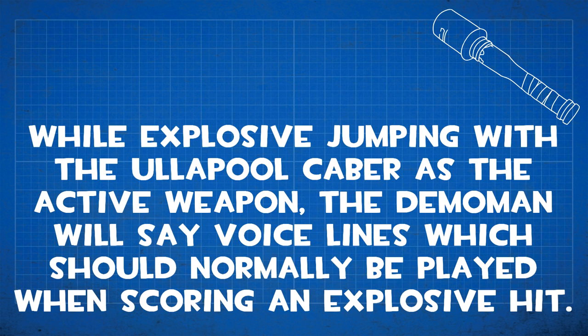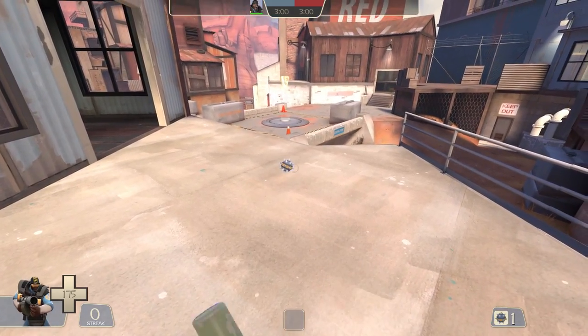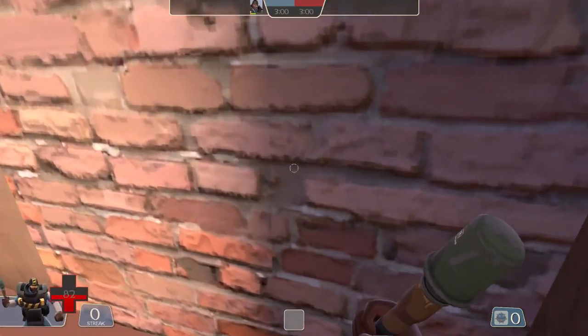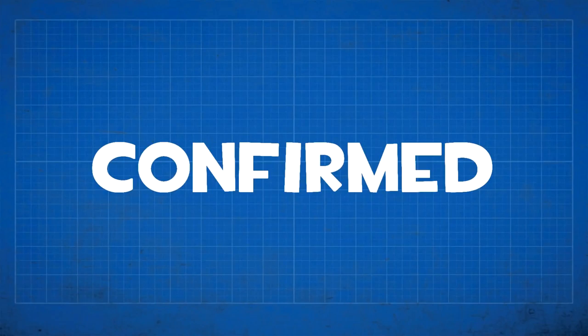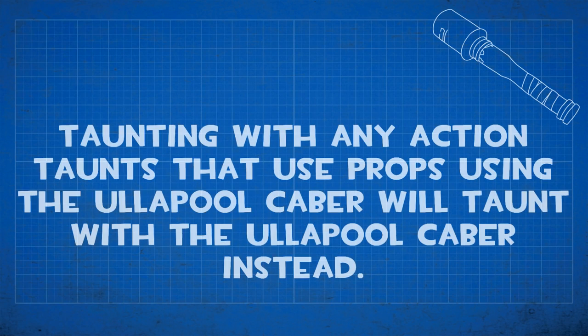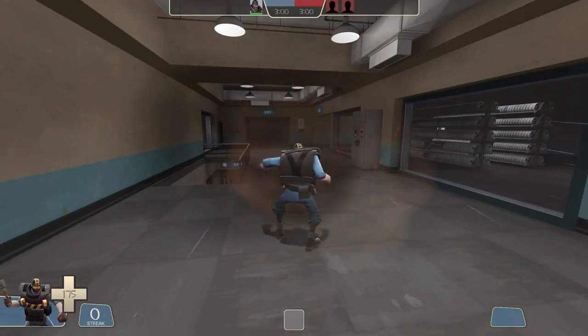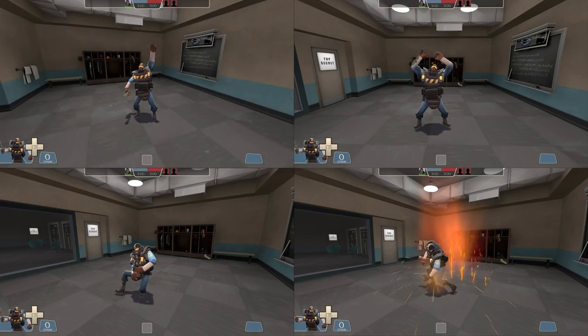While explosive jumping with the Ullapool Caber as the active weapon, Demoman will save voice lines that should normally play when scoring an explosive hit. If you place some stickies, pull out the Caber, and then sticky jump with the Caber active, Demo will say voice lines as if you hit someone with the Caber. Also, taunting with any action taunt that uses props while using the Ullapool Caber will taunt with the Caber instead, for some amusing results.